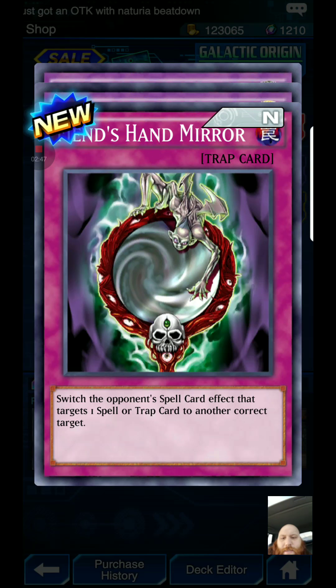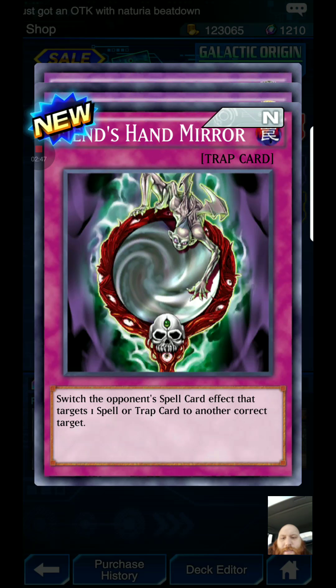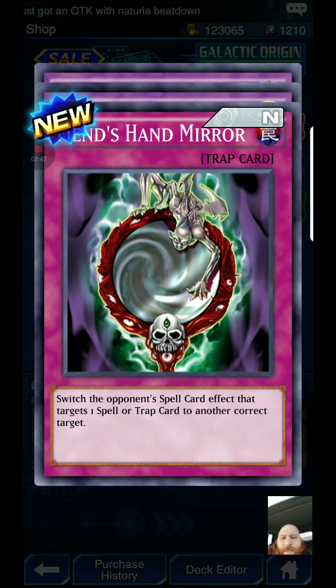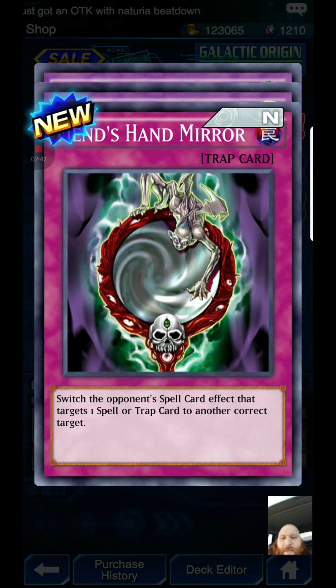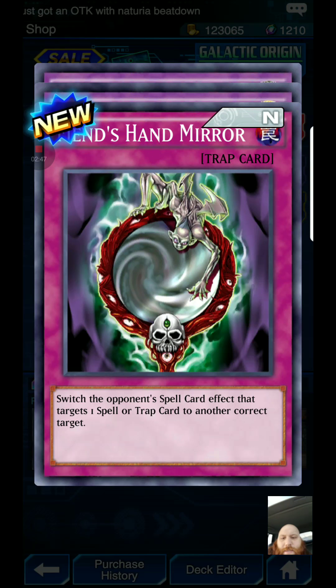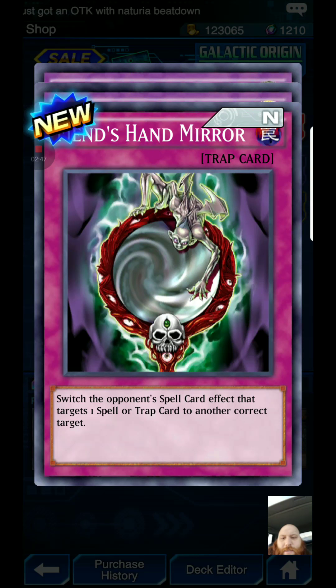Fire Formation activates during the main phase — target one Beast-Warrior monster you control; during this phase its effects are negated and it is unaffected by other card effects. NeoSpatian Air Hummingbird: once per turn, gain 500 life points for each card in your opponent's hand. Gladiator Sphinx — you can pay 500 life points to special summon this card when Pyramid of Light is on the field. This card cannot attack the turn it is normal or special summoned, and cannot be special summoned from the graveyard.